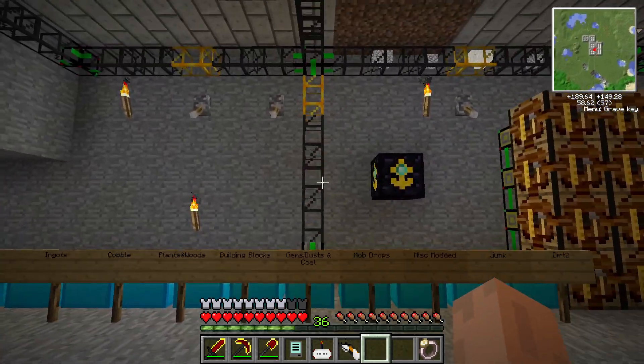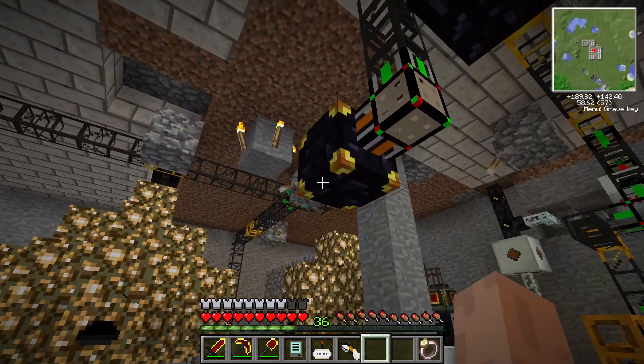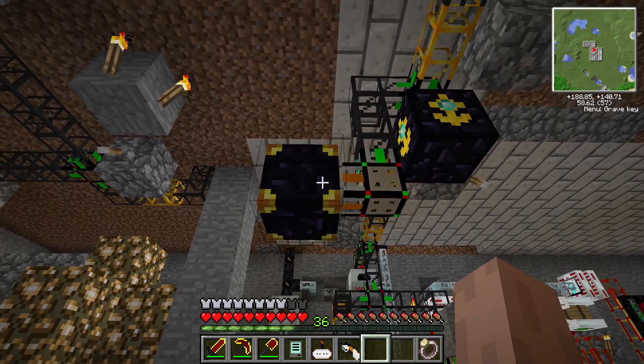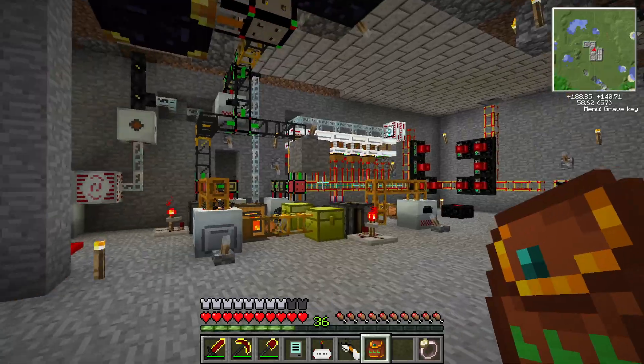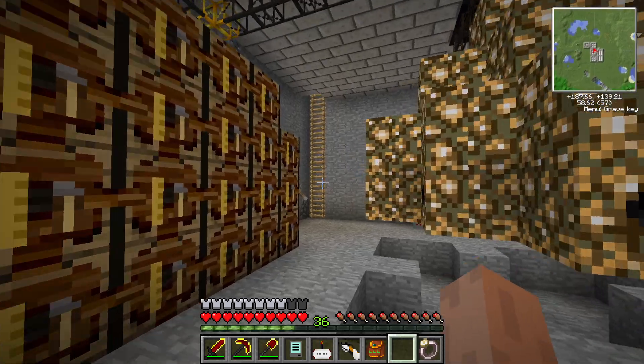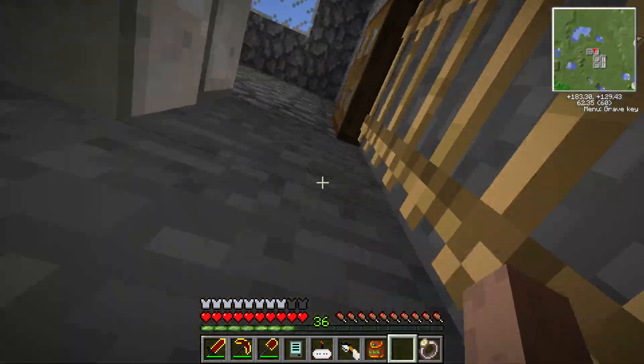This is where I store all my items via logistics pipes. This is my input chest to the network — so from my bag, I can put items in here and they'll automatically get sorted. That chest up there also sorts. Let's go see where those items are coming from.